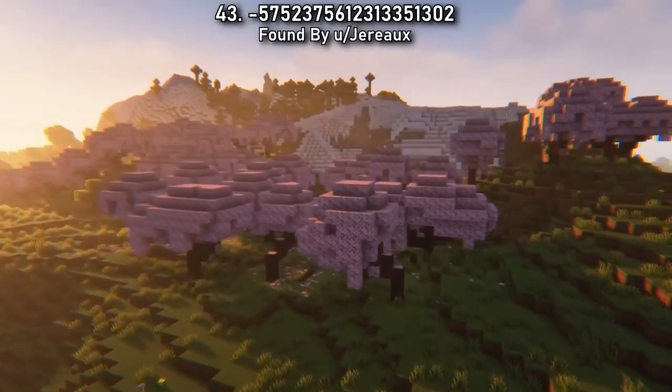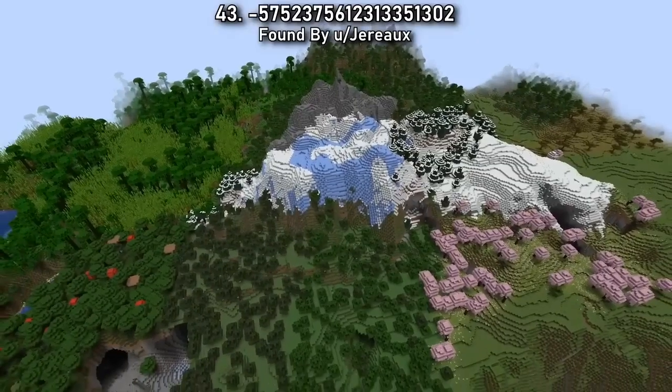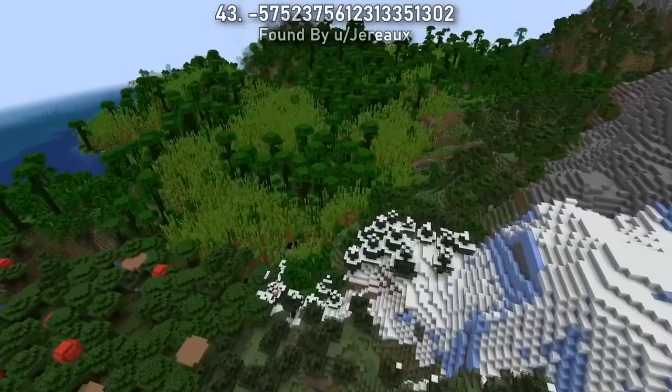In Seed 43, you'll begin your adventure on a small snowy mountain with cherry blossom to your left and bamboo to your right. If you can't wait to get your hands on new materials, this seed is for you.